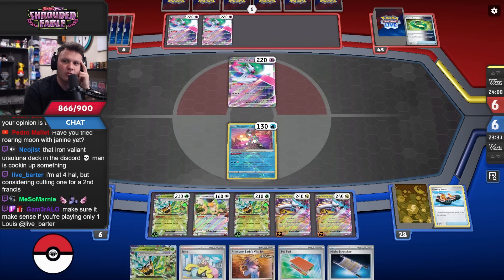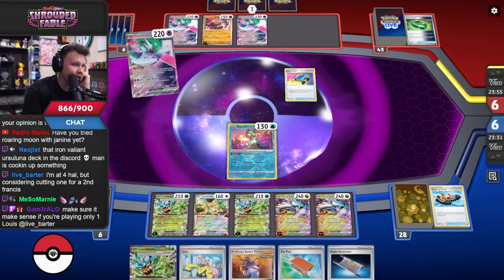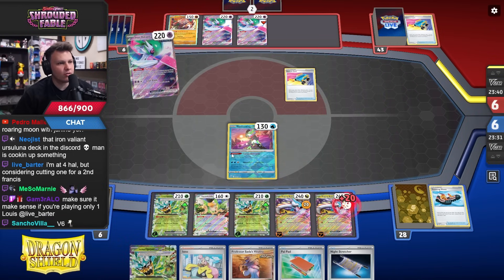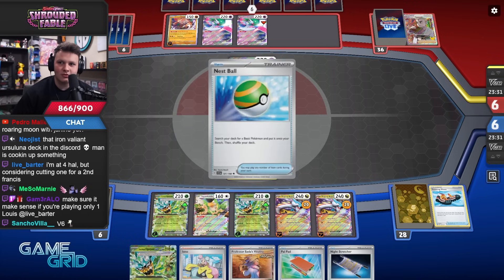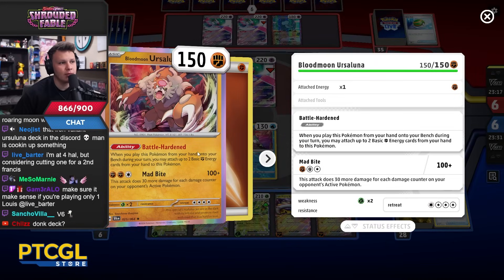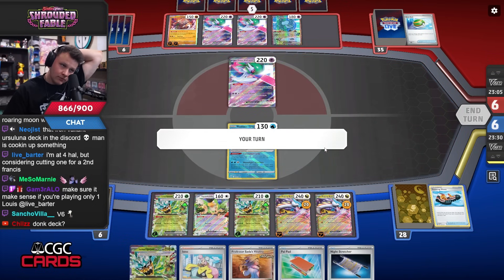Have I tried one Roaring Moon with Janine? No — but there's no way Roaring Moon is better with Janine than Sada. Maybe you could play four Sada and a Janine though. Pidgeot feels really good in Charizard. There's no single best draw engine — it's just deck dependent. I could retreat this Greninja. I got this thing down with just one energy. If I bonk it they might not care as long as they attach to it. So my goal this turn — should I go KO for two prizes or knock out the other two prize Pokemon?